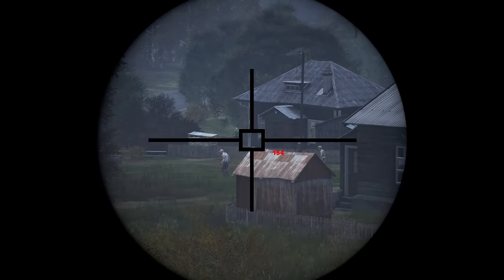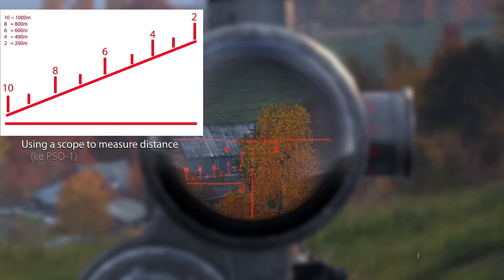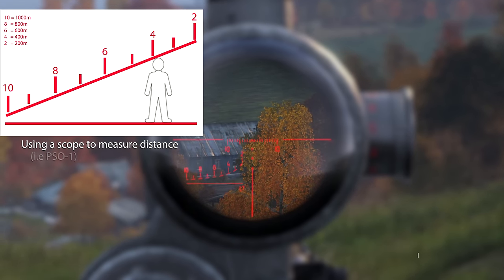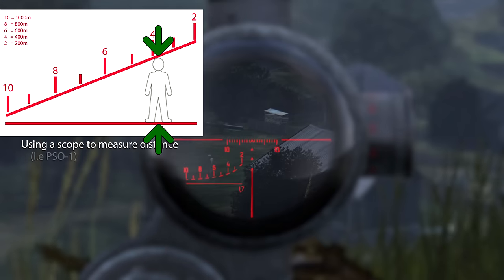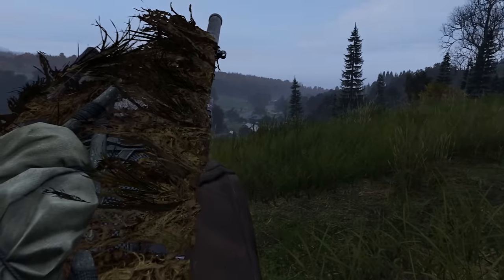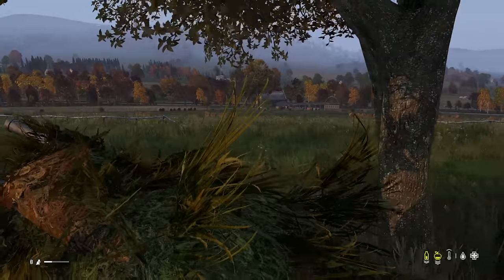There are a few ways to find range. Firstly, we can use the rangefinder — with a 9V battery inserted, it will tell you exactly how far a target is to the meter. Or, some scopes have a small chart, allowing you to work out distance as you line up your shot in real time. Place the target in the chart, and wherever they land is how far they are. You want to get the individual to line up exactly between the two lines, and a number above gives you an indication of the distance in meters. If you don't have a scope or rangefinder, you can estimate — this comes with experience, and you'll eventually get it right more times than you get it wrong, though I'd always recommend trying the first two methods first.